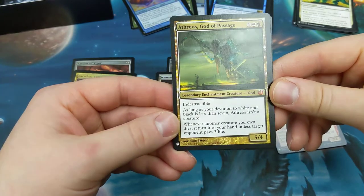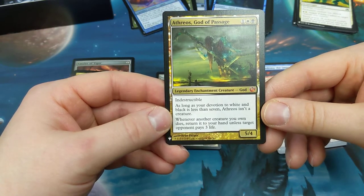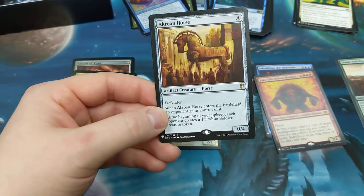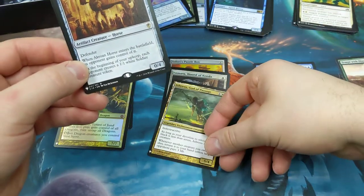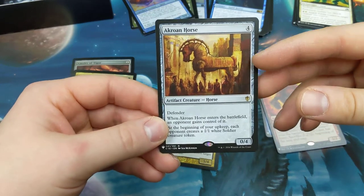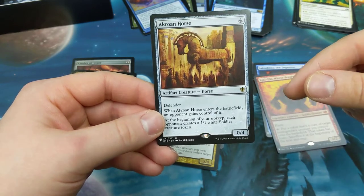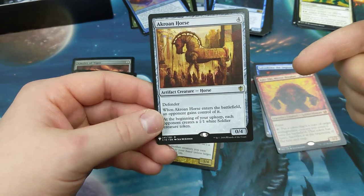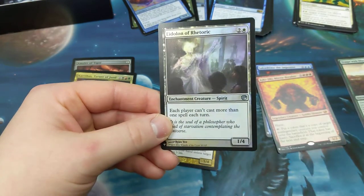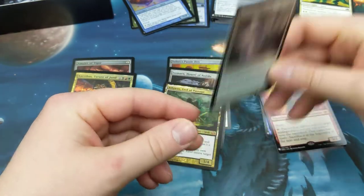Athreos, God of Passage — one black, one white, one other, coming out of Journey into Nyx. Indestructible as long as your devotion to white and black is less than seven. Athreos isn't a creature. Whenever another creature you own dies, it returns to your hand unless target opponent pays three life. He's a five-four dude — cool. Ebon Horse — I know a guy that collects these just out of funness. Four artifact creature horse. Defender, enters the battlefield and an opponent gains control of it. At the beginning of your upkeep — whichever opponent controls it — each other player creates a one-one soldier creature token. Get the dudes.